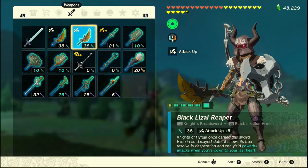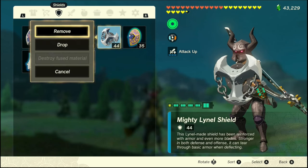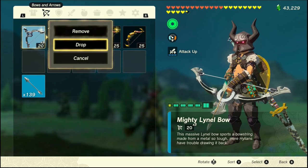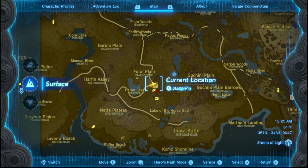Then what you're going to do is go over to the weapon you want, drop it, and equip any other. Go over to the shield, drop it, equip any other. Then from here you're going to press the minus button and go straight to the map.